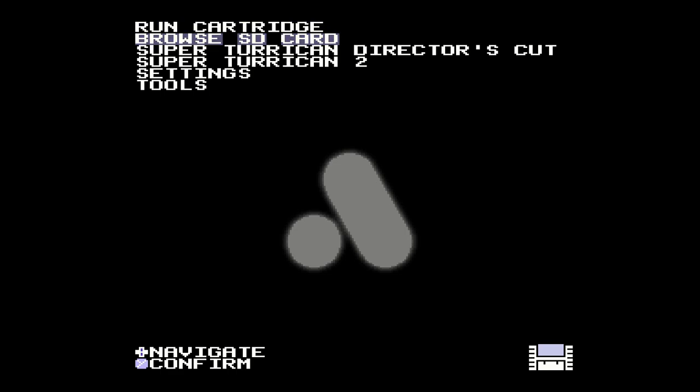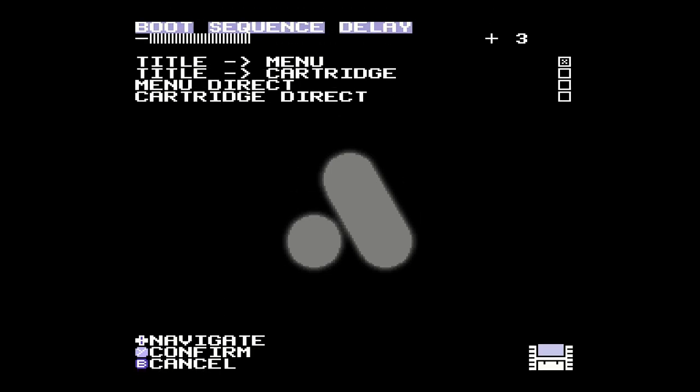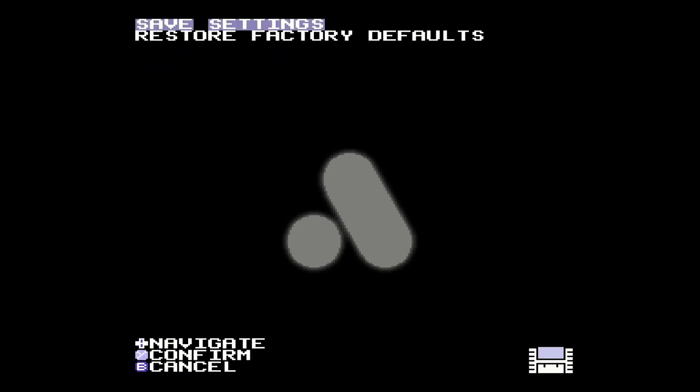I've actually already saved some settings here, but there are some other ones I need to do real quick, just for my own satisfaction. Change the boot sequence down to one — you can try zero if it works fine on your TV, great; if not, just leave it at one. And of course, menu direct. Now let's back out and save.